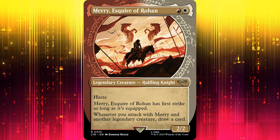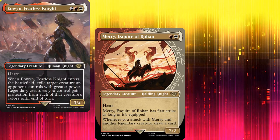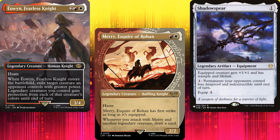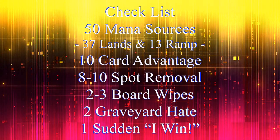I love the flavor of this card. Merry works great by themselves, but truly excels when there's another legendary creature with him, so we'll want both equipment and other legends in the deck. I'd like to stay on theme, so most of the other legends are people who were at the Battle of Pelennor Fields. But before we get to our deck list, we should keep in mind our checklist.